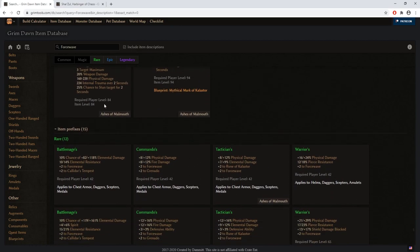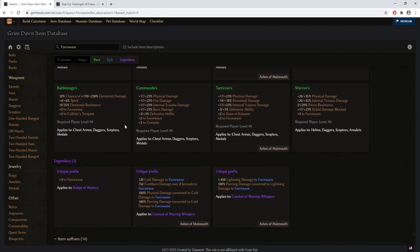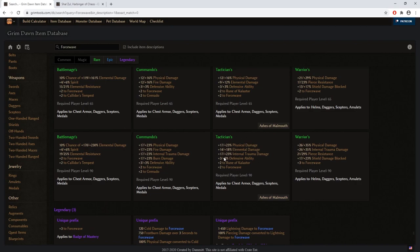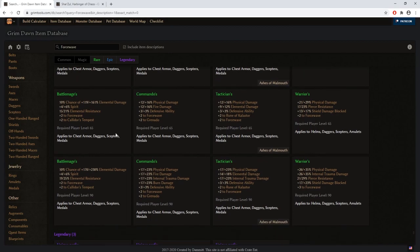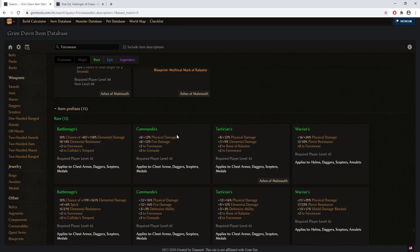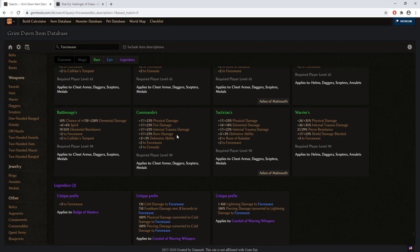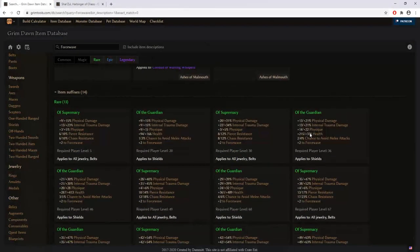When it comes to rare item prefixes and suffixes, as I have said multiple times, we are aiming for physical and internal trauma damage. Most of the time you will want either Tactician or Warrior prefixes on the items you collect, and to a lesser extent Commando — but Commando only for those willing to play the Commando class. For our Death Knight, Warrior and Tactician are your go-to prefixes.